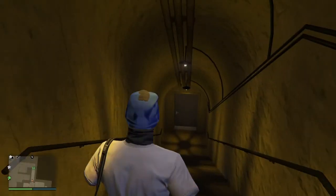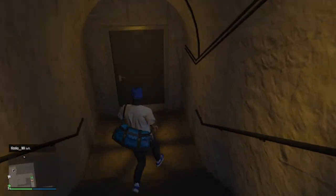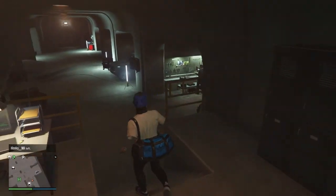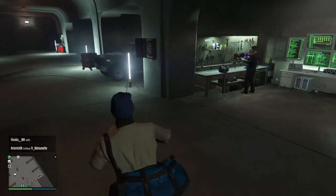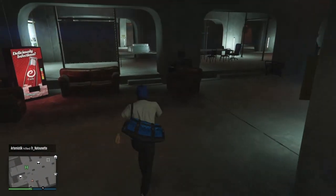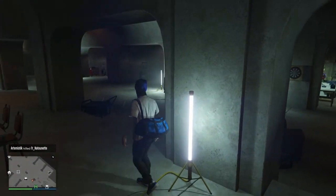That little staircase there is the entrance to the heist basement — look for the green H for heist. Down here is the same basement as before, with the dartboard and gun workshop you can use. There's also another computer down here, the same as the one upstairs.